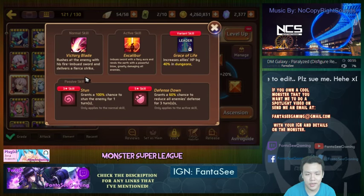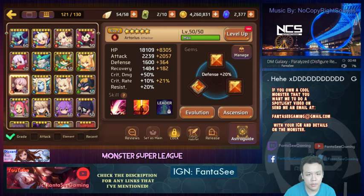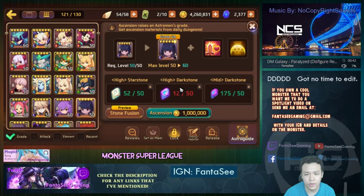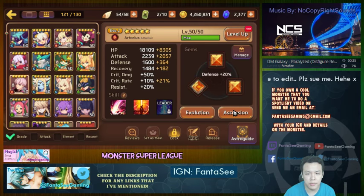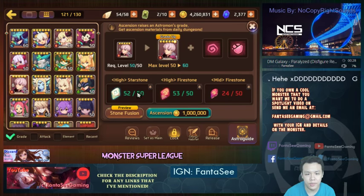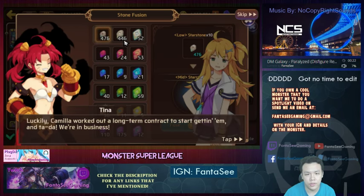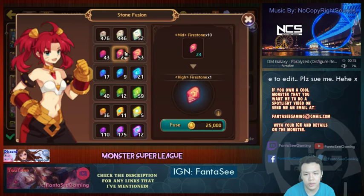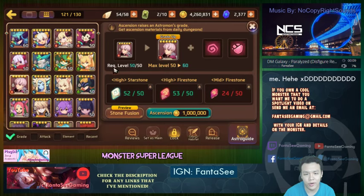Maybe use Arthur just to do some damage and provide some CC against the first wave — though the first wave is pretty weak so I probably don't need it. I was thinking of raising Arthur to six stars soon, once dark day comes around in a few days. I probably need to spend some time in the star stone dungeon to get more high star stones, and I can fuse like 40 or so mid stones to high stones.